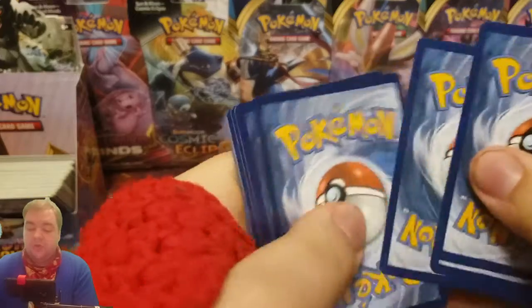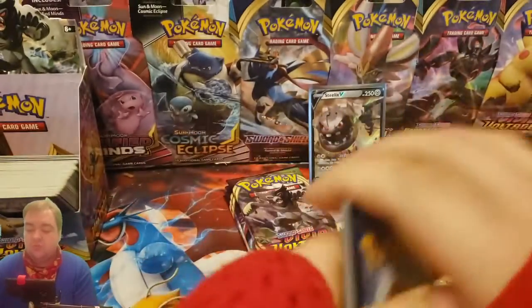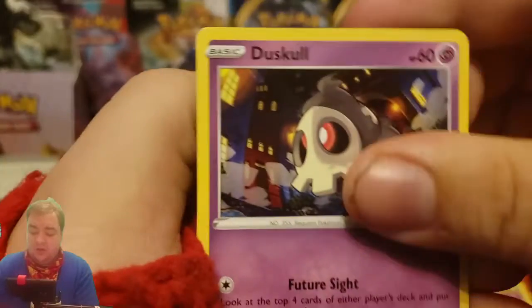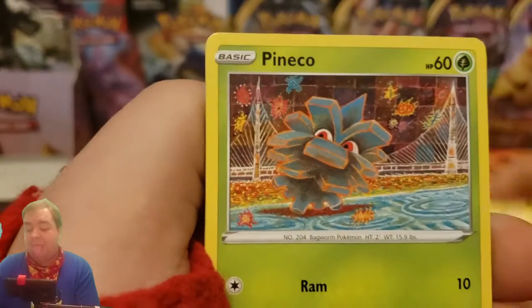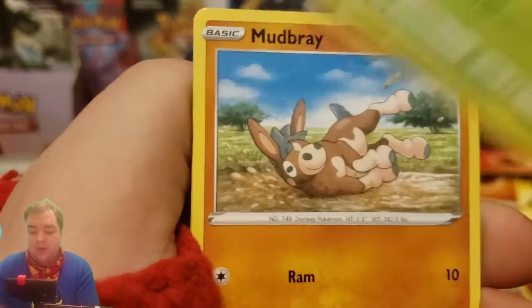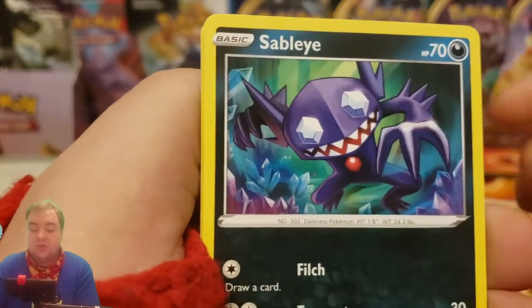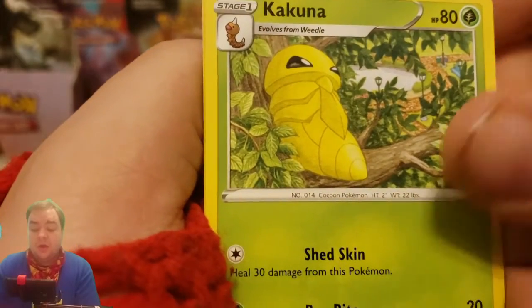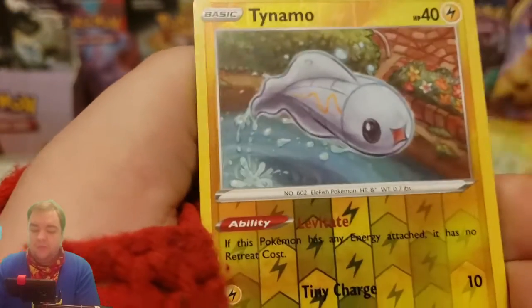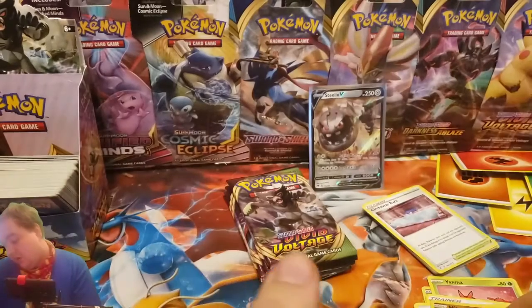Very nice, very nice. One, two, three energy, one and two. And a Panko, Mudbray, Puchina, Save Life, Primark, Hakuna, Time of Reverse, and a Berserker. Nice.